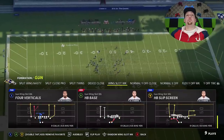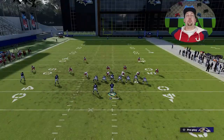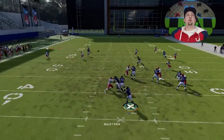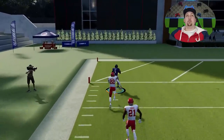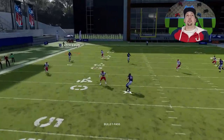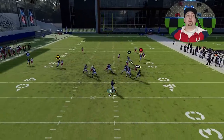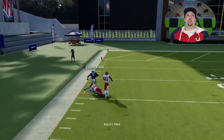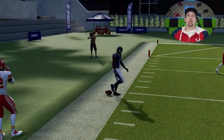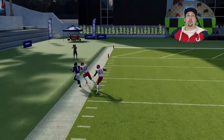The PA bubble Y over doesn't need as many adjustments and really only works against Cover 2 man and zone, but it's super effective. Put the wire on a streak and the X route will be gone in a flash — as the ball is snapping. This is as good a Cover 2 one-play touchdown as you're going to find in the game because you really only need one adjustment. Against Cover 2 man the window is a little tighter, requiring a bullet pass, but you can still get a very big play.